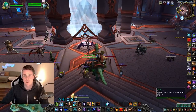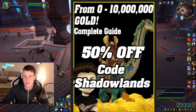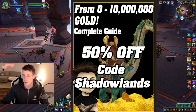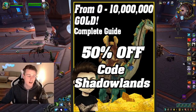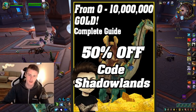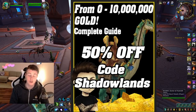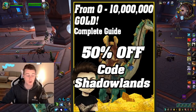Before the number one farm, I want to mention that you can still get the 0 to 10 Million Gold Guide for 50% off by entering the code 'shadowlands' in the discount field at checkout. The link is in the description below. This is a guide I've been constantly updating for months and will continue updating for a year — if you've already bought it, every update is free automatically.